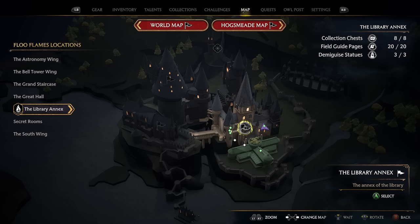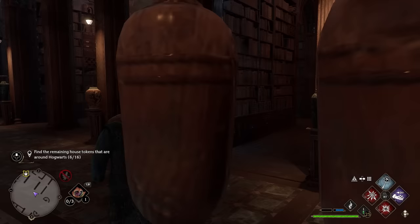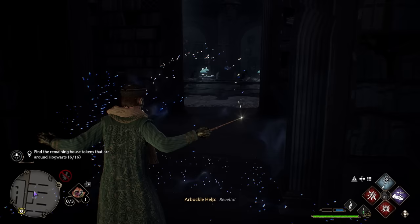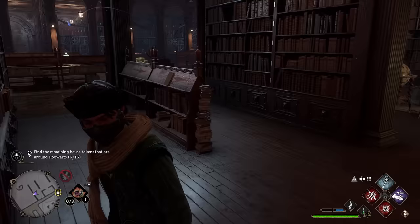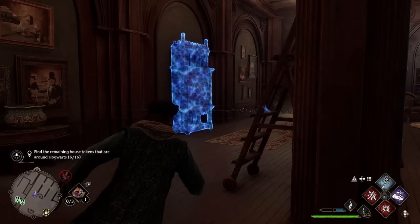To get our next token, head back over to the Library Annex and take the Library Floo Flame. Facing the main part of the library, on the right side you'll run into a fireplace. The key should be just to the right of the fireplace — use Revelio to see where it's at. Once you run up on it, it'll fly to the other side of the library. Use Revelio to see where the cabinet is — it's back in that corner — and follow the key over to get your next token.